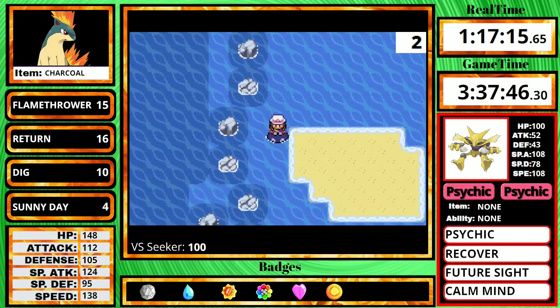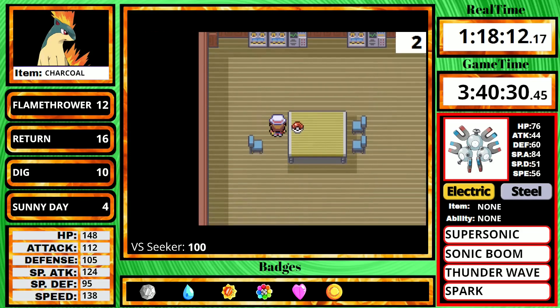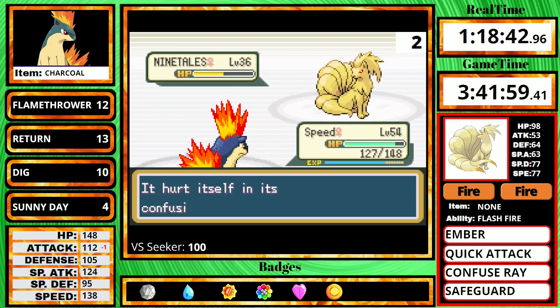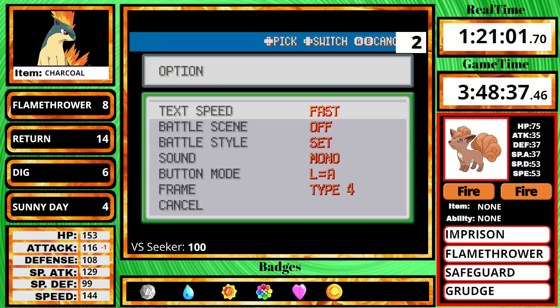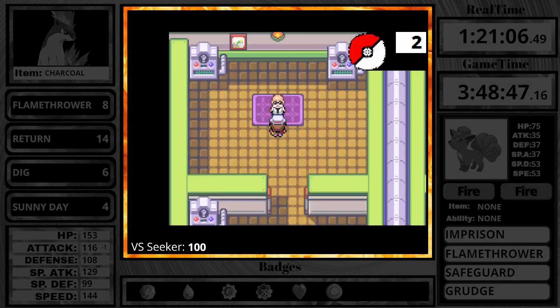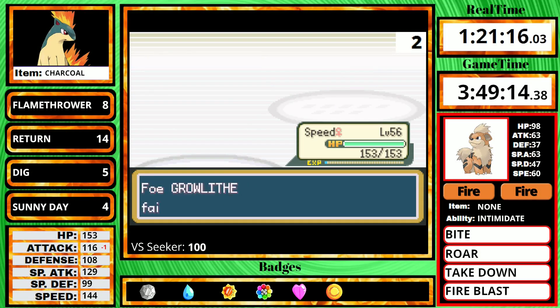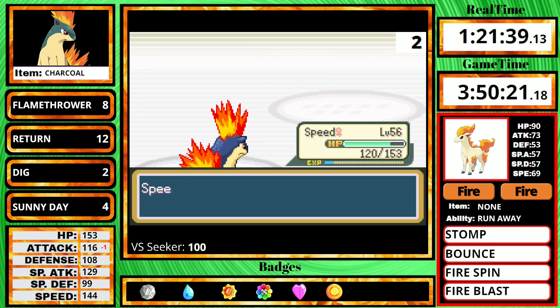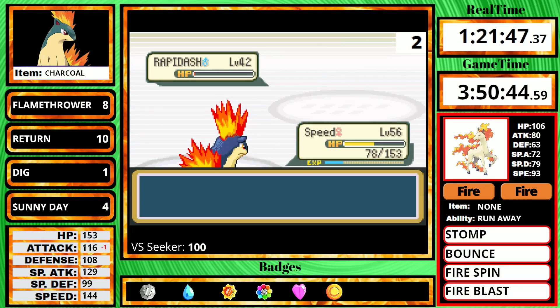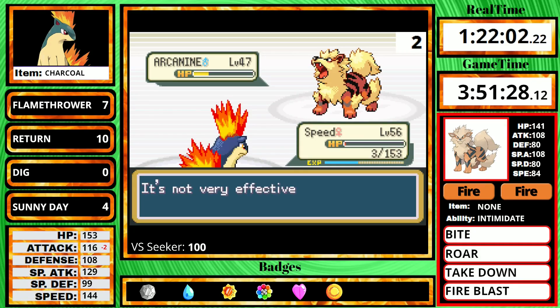I surf down to Cinnabar Island and enter the mansion. I defeat Scientist Brayden who guards a Rare Candy, get the Secret Key, and dig out to go fight Blaine right away. I first fight all of his gym trainers for decent experience, using Return and Dig. On Blaine himself, my original plan was to spam Dig, but his Ponyta was actually surviving it, so I go for Return instead. On the Arcanine, since I got hit with Intimidate twice, I go for Flamethrower — and I'm brought down all the way to 3 HP. But Quilava's ability Blaze kicked in: if you're under a third HP, all fire attacks get a 50% boost, and that was enough for the knockout.